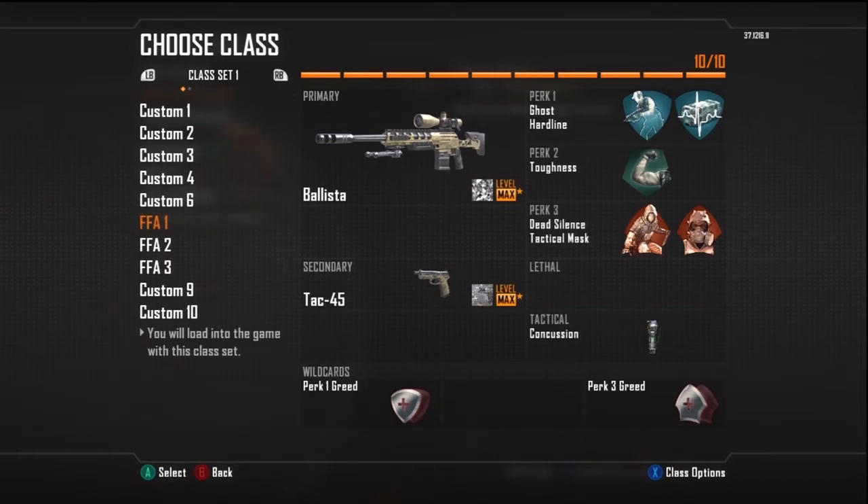So this first class is pretty self-explanatory — it's going to be kind of a sneaky type. As you can see I have Dead Silence and Ghost. I have Tactical Mask because it's almost a must in free-for-all; people are dying left and right and people are spamming their concussion grenades.